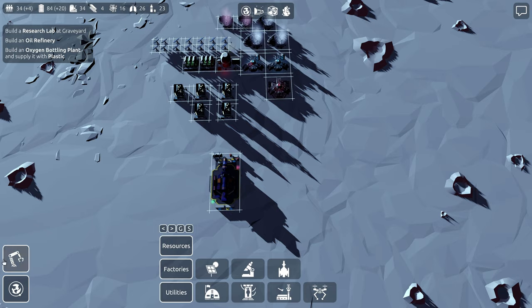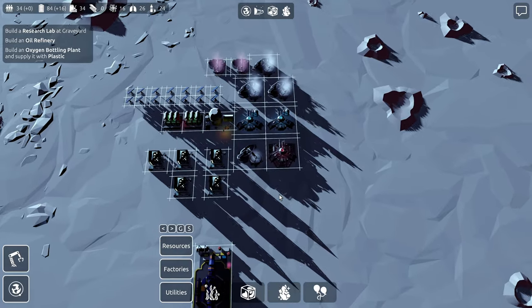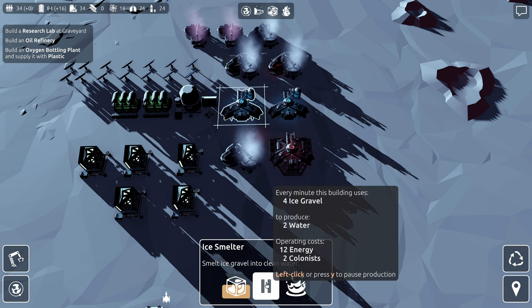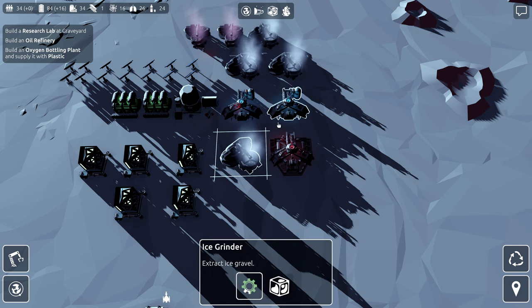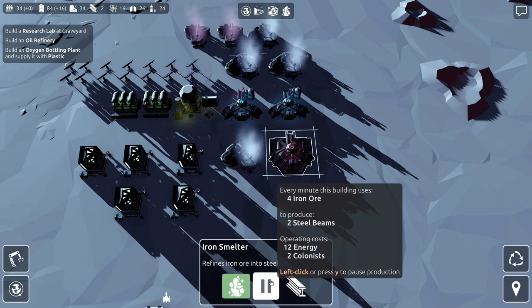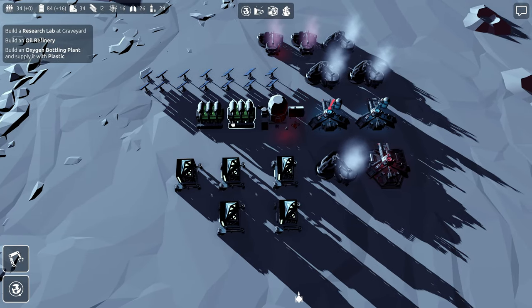I need 16 steel beams for storage here. This ice grinder is going to go down anyway. We're going to put it right here. So it's a very compact little base, but if we're making enough ice gravel we should be able to fully saturate this. This will consume four ice gravel to make two water, so we're consuming eight ice gravel per minute, and each ice grinder creates two ice gravel — a two to one ratio. This side is also four iron ore for two steel beams — so everything checks out. As far as ratios go, everything checks out, and we should be able to have a really healthy colony here now.